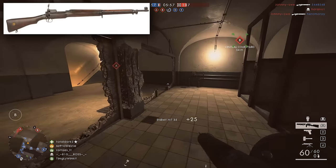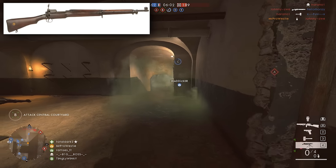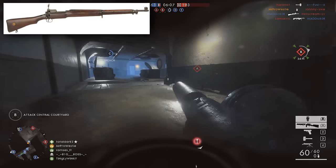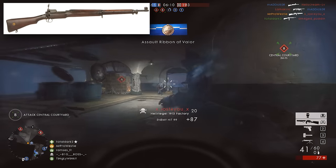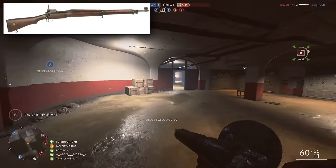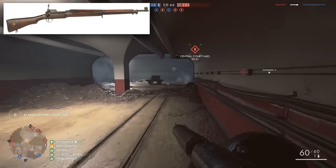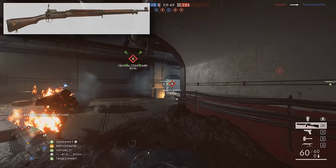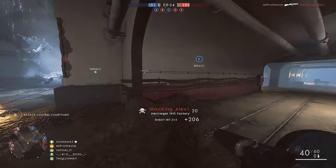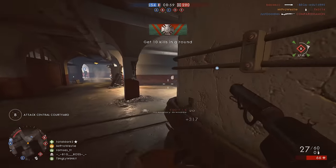Weapon number one: the M1917 Enfield. This one fills the gap of an American rifle not being present in Battlefield 1. Well, there is one present, it's just that no one really likes the way DICE has implemented it. The M1903 Springfield comes in an experimental version with the Pedersen device, which allows the weapon to act as a DMR-style semi-automatic rifle. You can equip the K-Bullet and turn the rifle back into a proper bolt action, but you're limited to just five rounds and you lack the power of other rifles' ammunition against infantry.